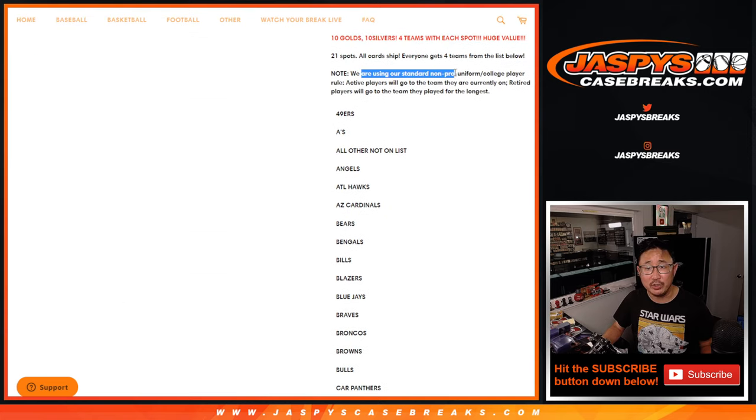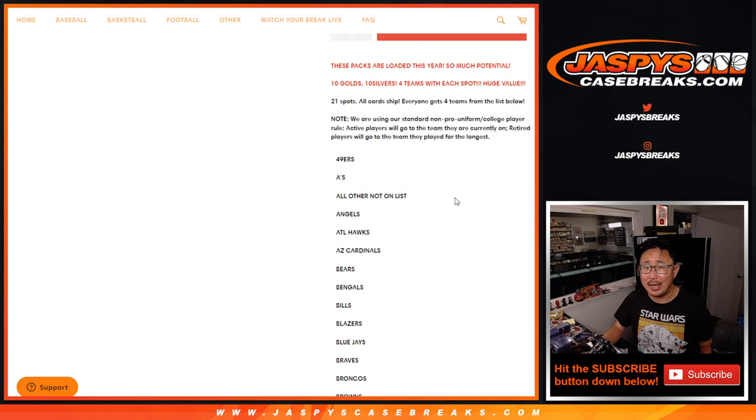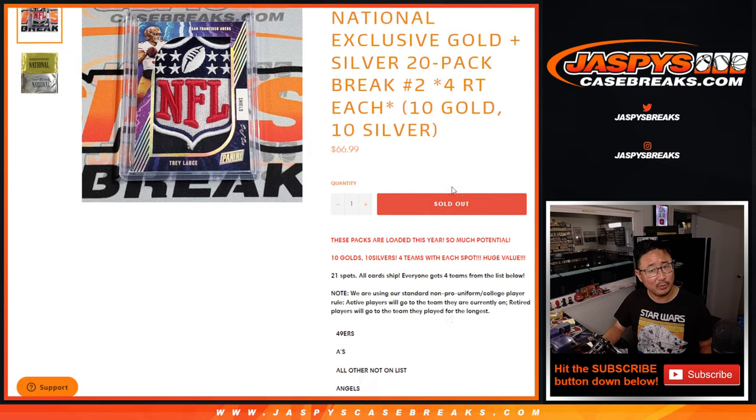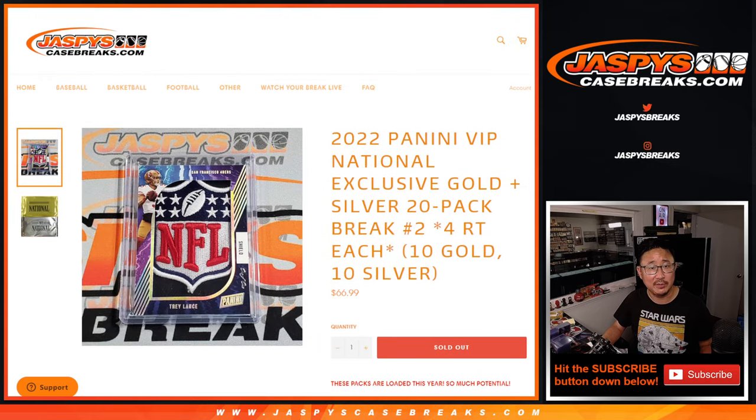Really nice potential here. We're using our standard non-pro uniform or college player rules here. Some players are not on a pro team but in their college uniforms — like CJ Stroud for Ohio State, he's still in college, that will go to the all-other spot. Guys like Cade Cunningham and some others are in their college uniforms in the silver packs but not in the gold packs, but they'll go to their respective teams.